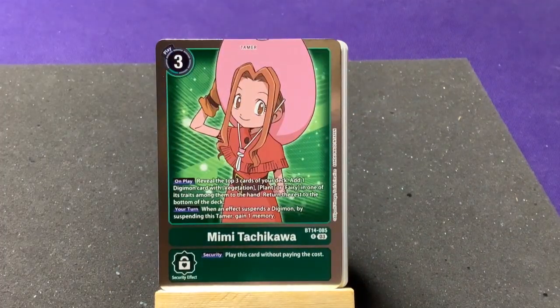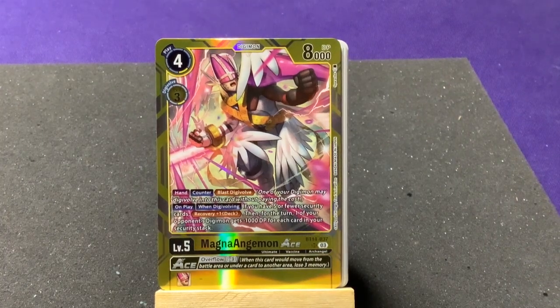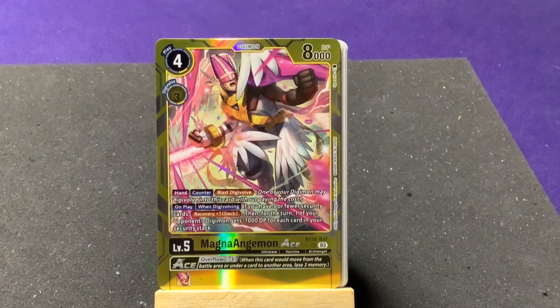We have another rare and awesome — we have our fourth ACE card: we now have all four ACEs! Although I almost wish I had the regular Lilymon instead of the alt art so I'd have all four together visually. We have MagnaAngemon ACE. On Digi-blast, on play or when Digi-evolving with five or more security cards: Recovery +1 to your deck, then for the turn one of your opponent's Digimon gets minus 1,000 DP for each card in your security stack.